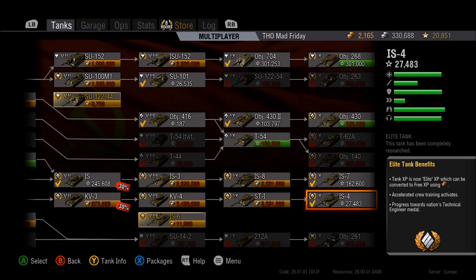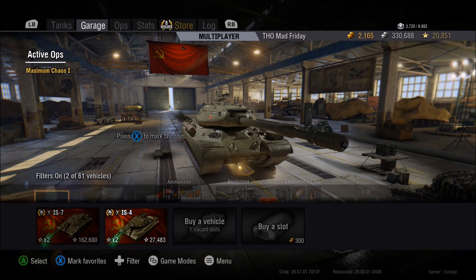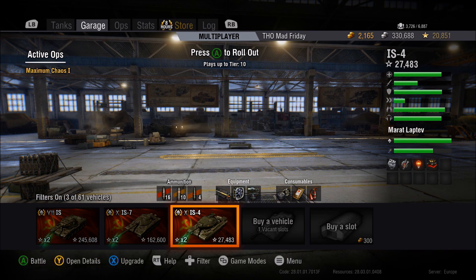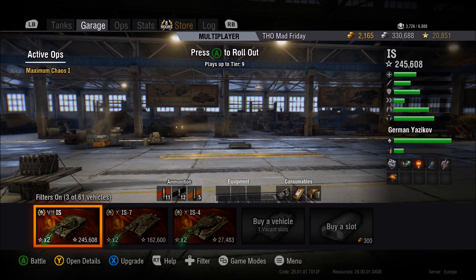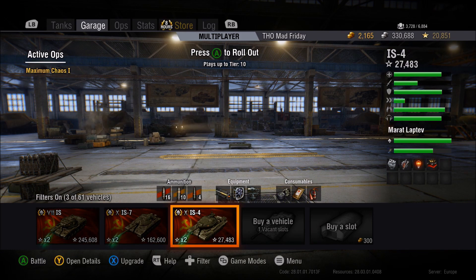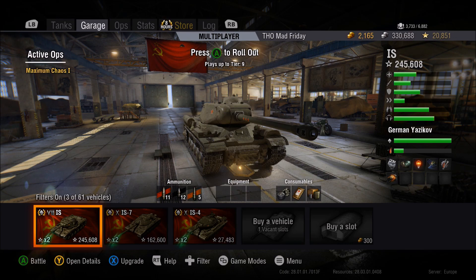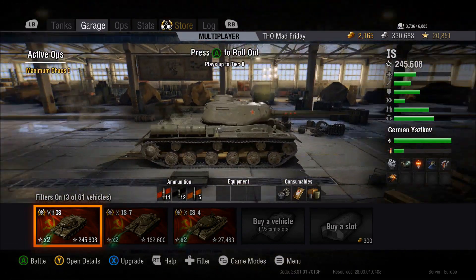Interestingly, the IS would probably make a better progression to the IS-4 than the IS-7 line does. Look at the side profile of the IS versus the IS-4 — they're very similar. The KV-3 looks nothing like the IS-4, but the IS profile at the front is also very similar to the IS-4. The IS is just a baby IS-4, really.